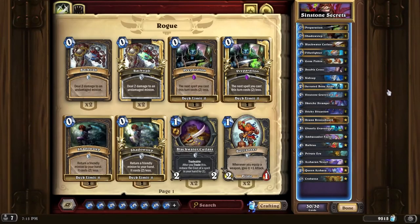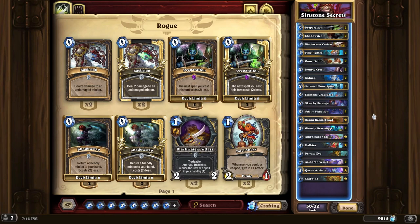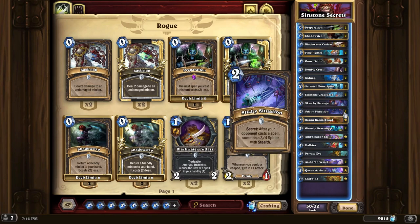Hello everybody, today we're going to be trying Secret Rogue with the new legendary Halkius. He's a 4-mana 5-4 with Stealth and Deathrattle: store Halkius' soul inside of a friendly secret, and it re-summons Halkius when triggered. So obviously with the new expansion, Rogue has secrets again.